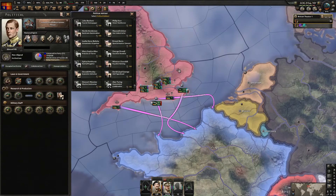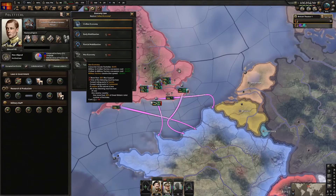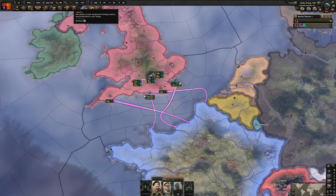We have our first batch of political power. The political power gain is really useful, the consumer goods reduction is also very useful, same with the war support and unaligned support. For now I'll invest in the political power gain. Also, it's important to go to Partial Mobilization or War Economy so we can get more oil.